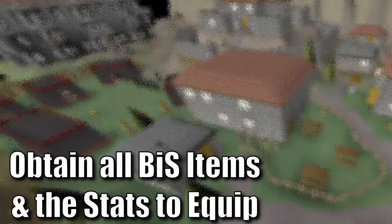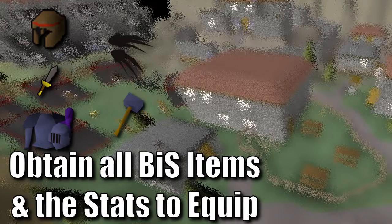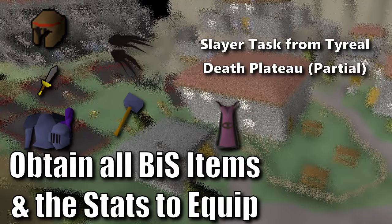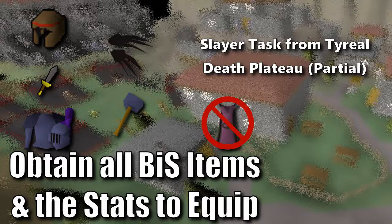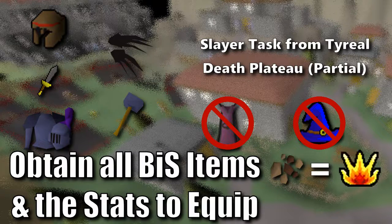The tasks are mainly best-in-slot items and the stats to equip them. I have to obtain and equip a Bronze Medium Helm, an Iron Dagger, a Mithril Plate Body and Mithril Full Helm, Black Claws, and a Mithril Warhammer. I must also obtain a Slayer task and complete as much of Death Plateau as possible. You might be asking — didn't I say there was a Thieving Cape in the chunk? There are actually no NPCs you can pickpocket in Burthorpe, so the Thieving grind will have to wait. As for Magic, that's locked until I get a task requiring it, such as Superheat Item or Enchant.